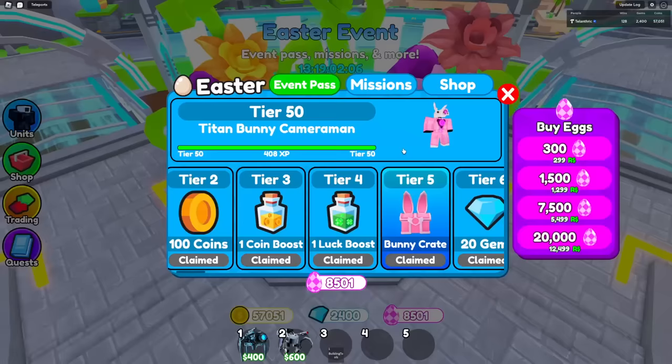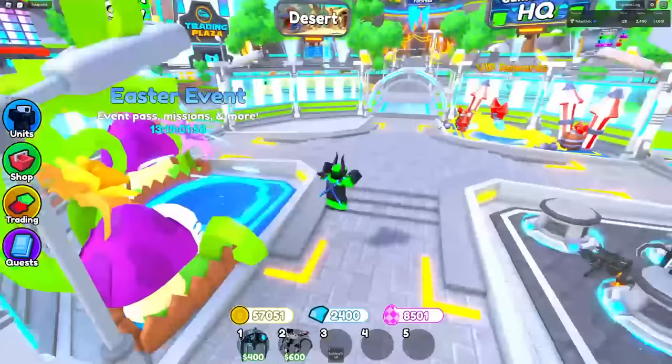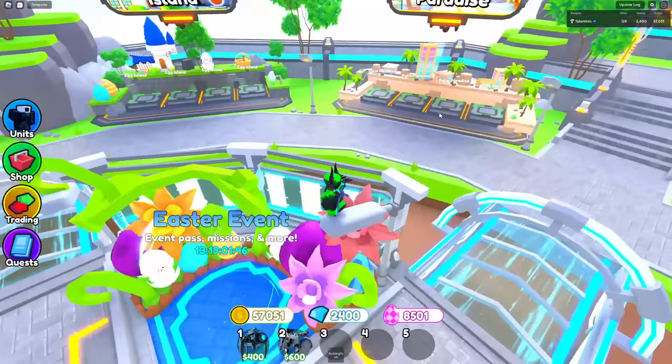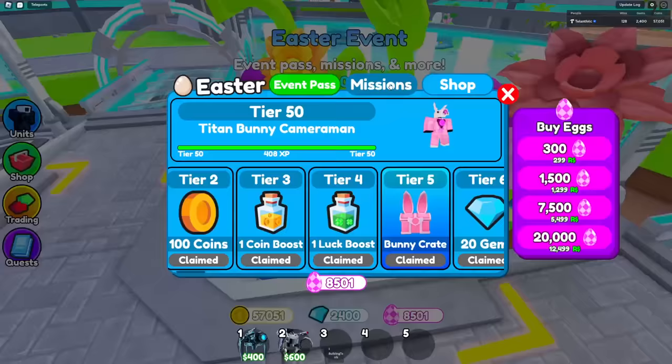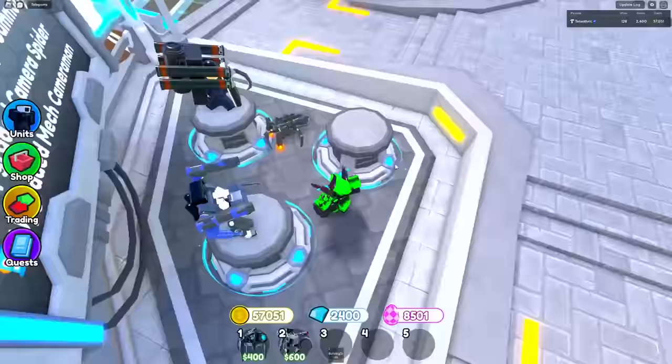The Easter event is going to be in the game for 13 more days, so it's going to last for pretty much the next two weeks. Easter is literally tomorrow, and I don't know why the hunt ended the day before. I guess Roblox is trying not to associate with religious holidays so it's not banned in certain countries. But that means you guys have two more weeks for the Easter event pass and the bunny crate.